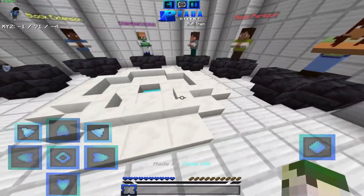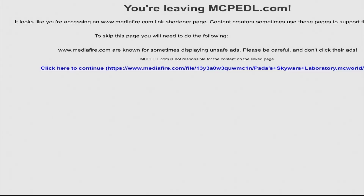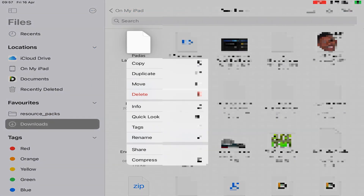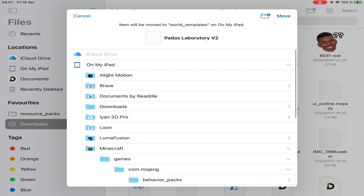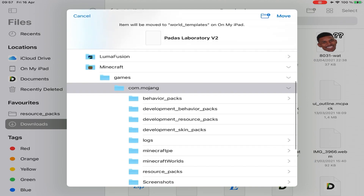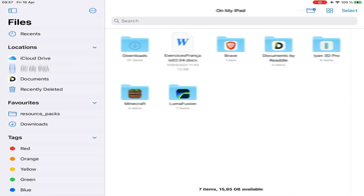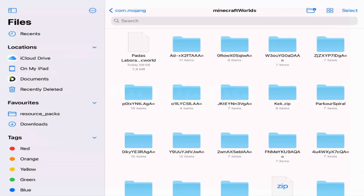If you're on iOS, go to the link in the description. Scroll down until you see Download Version 2 and click on it. It's gonna go to a MediaFire link — click Download again. Then open the Files application, go to Downloads, and move the file you downloaded to On My iPad > Minecraft > Games > Com.Mojang > Minecraft World. Once that is done, go to that file, click on it, and it's gonna open Minecraft and your map is gonna be downloaded.